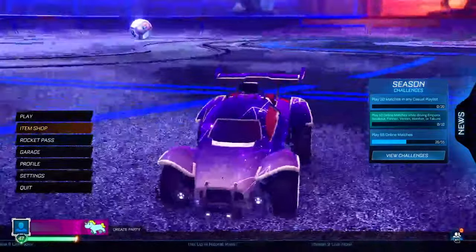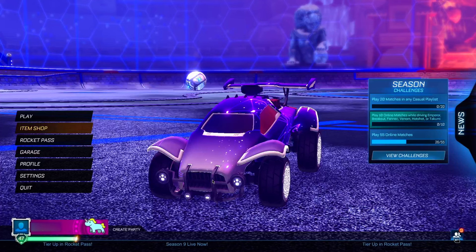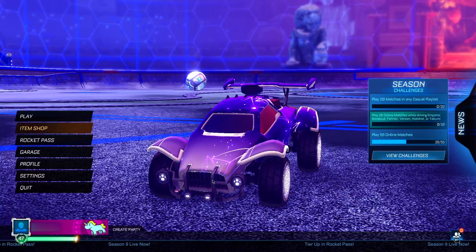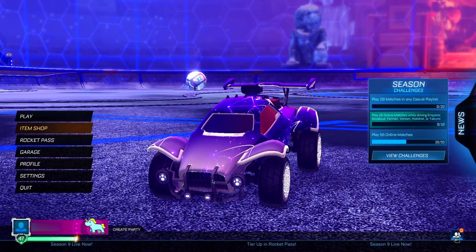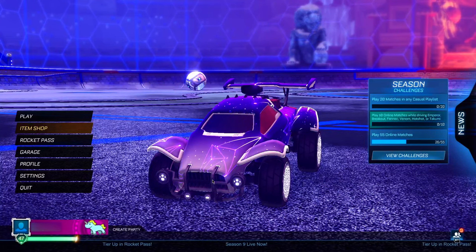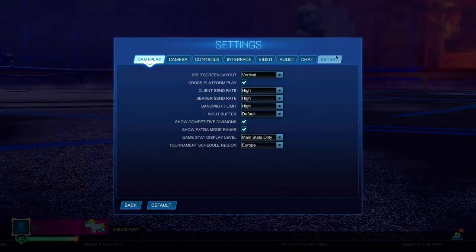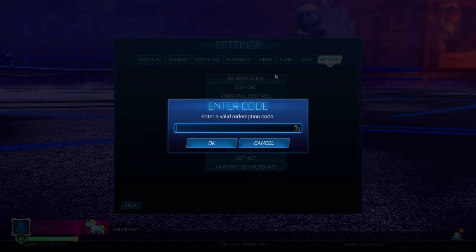Once you've typed in that secret code, go back to the main menu. There are just a couple more steps left, which are extremely easy and quick. Head into Settings, go to Extras, then Redeem Code. You want to type in the exact same thing as your preset name: nissan.skyline=true.